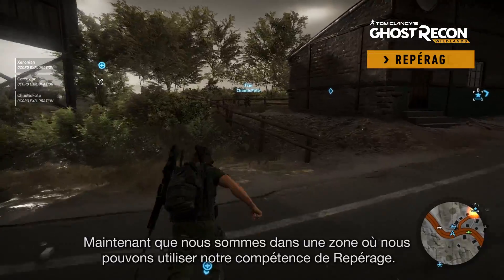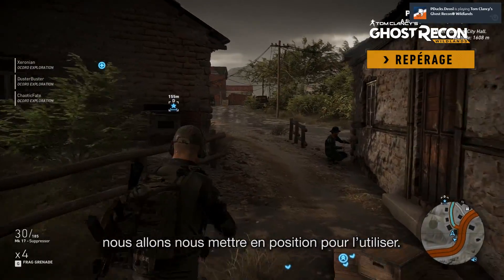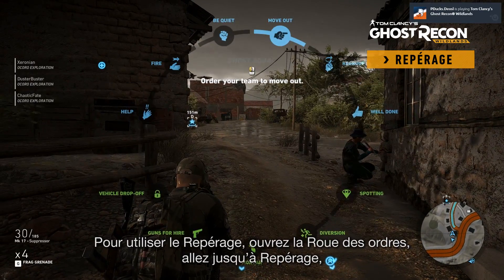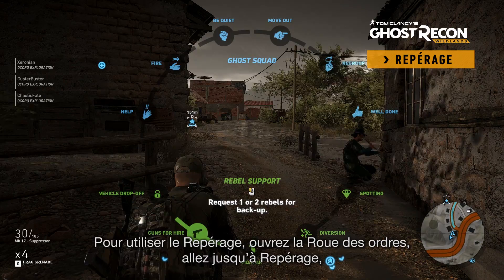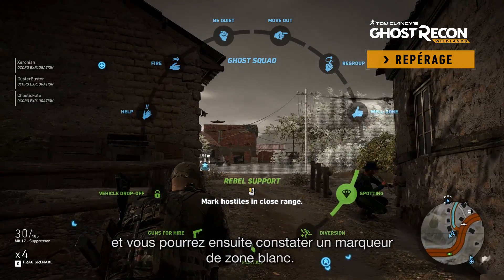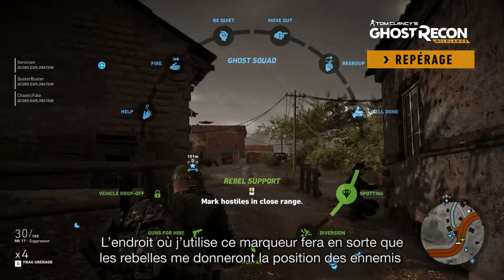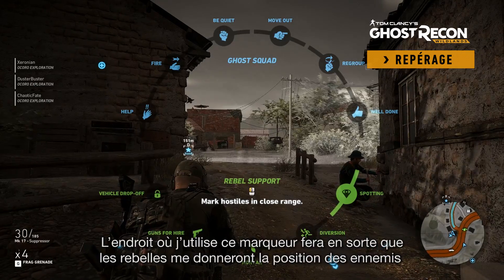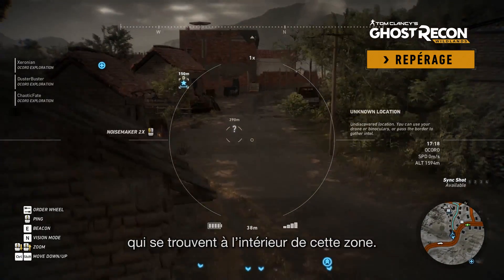Now that we're actually at somewhere where we can use our Rebel Spotting skill, we're going to get into position here and get ready to use it. To use Rebel Spotting, you're going to open up your command wheel, scroll down to the very bottom where it says Spotting. At this point you can see it's giving me a little white zone marker. Anywhere that I place this while looking will actually start up the Spotting skill and basically get the Rebels to spot the location for me.